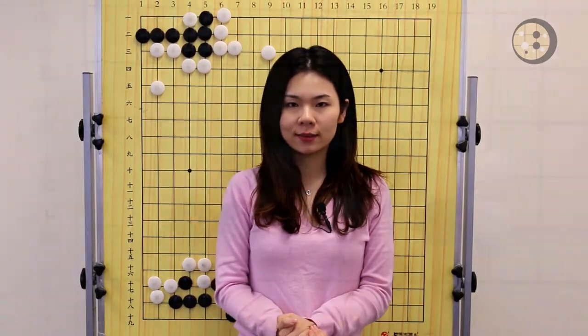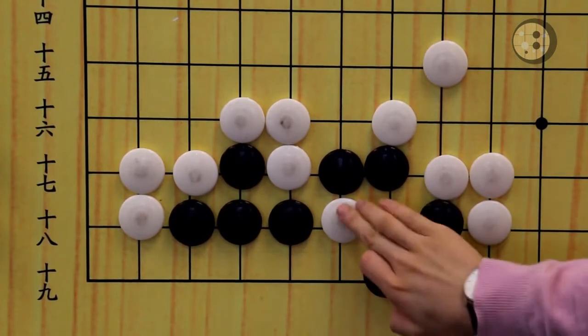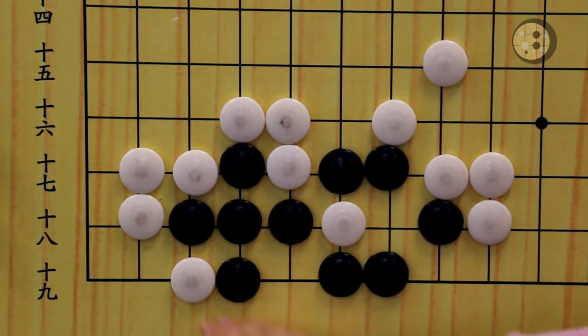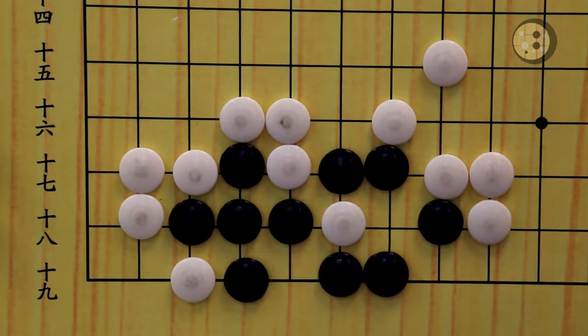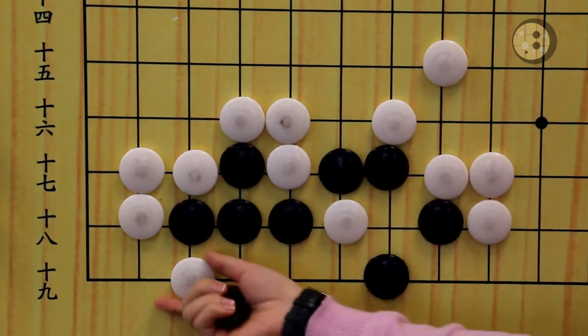Let's look at the second question now. The bottom question is also black to live. When you look at the question, you will see a cutting point here, and white has a stone on the cutting point. Our first intuition is just to atari that stone, and you will see one eye on the top and one eye on the bottom. But does it work? No. Because when white hanes here, if black wants to make the eye on the bottom, that's a self-atari move. That means white is able to capture five stones, so the group is dead. When you are not able to block here, you only have one eye. So atari here is not the correct answer.